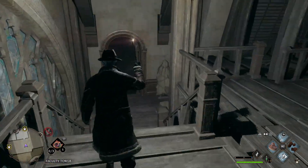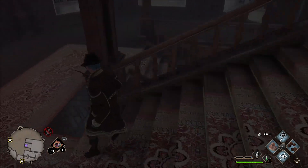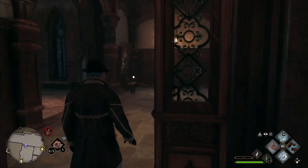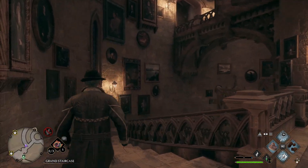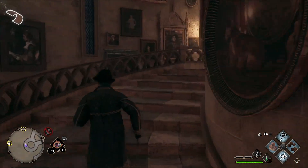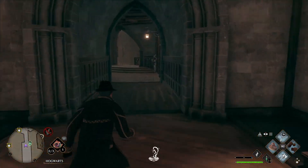Now we need to go through the door we just came from. Take a left towards the Grand Staircase, and from the Grand Staircase take the stairs up to the next hallway — don't go down. We are headed to the Ravenclaw Tower. Take the first hallway you see; the door is all the way at the end of the hallway.